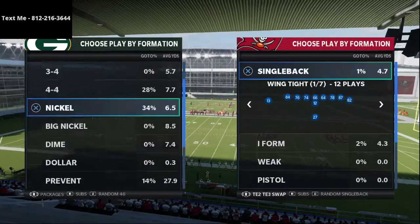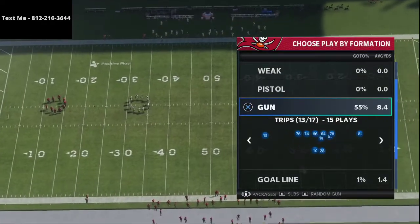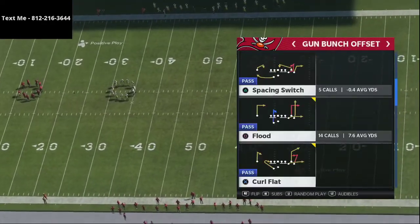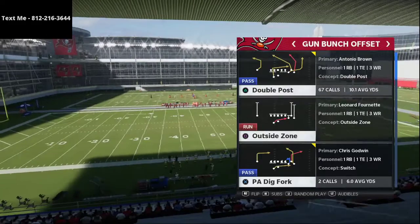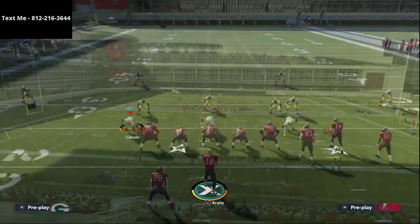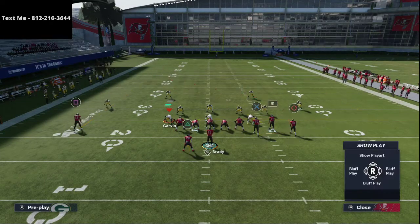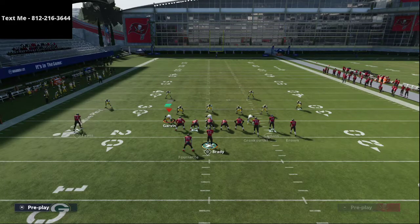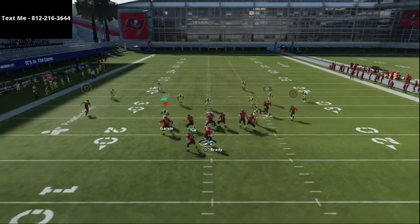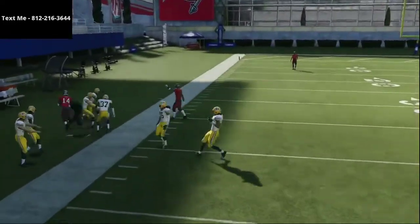Gun Bunch sets are going to be probably the best offense in the game before long. The best Gun Bunch in the game is from the Carolina Panthers offense playbook. The biggest reason why is because of how powerful corner routes are going to be, and also how powerful clear-out type routes are going to be. I want to show you this play from Double Post — you've probably tested this play out. I just want to show you one setup from it. We'll go over several different setups. This is a Max Protect setup where you just streak the left receiver and have these flood routes.